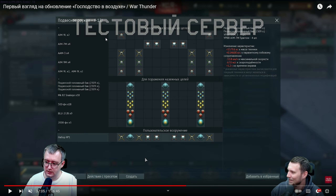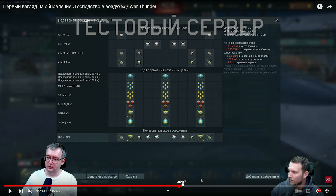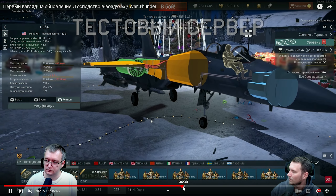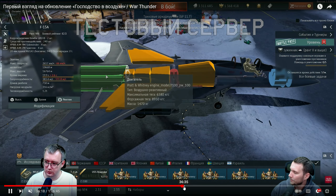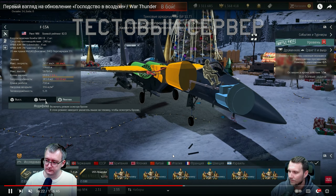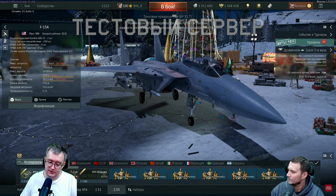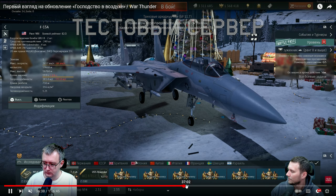The F-15J is taking the AAM-3, which currently uses a 40G max turn load, so the Japanese technically have the better version. The APG-63 radar has around 70 kilometers minimum detection range against a small target like an F-16 or F-5, depending on aspect. The SU-27's radar has 80 kilometers, so a little bit better but not by much. The F-15J is the C variant, so slightly better engine performance.